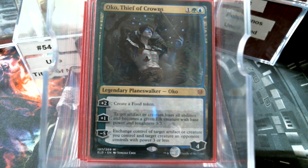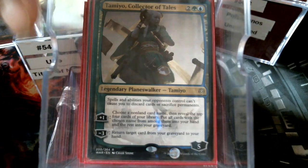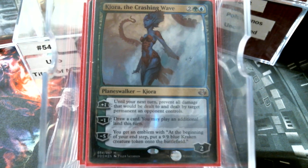I think this may be the only format left where Oko is legal — well, there's Vintage and Legacy, but it takes a lot to get banned there. Steward of Elements — land or creature, Scry two is not bad either. Tamiyo, Collector of Tales: spells and abilities can't cause us to discard or sacrifice, so that's really good, especially since most of the time we're only going to have that one creature, Uro. And if somebody edicts us, Tamiyo's got our back. And then we have Kiora, because who doesn't want a 9/9 giant kraken?